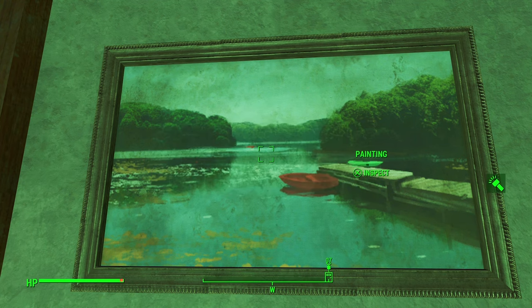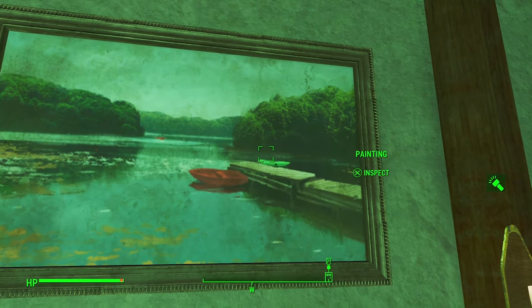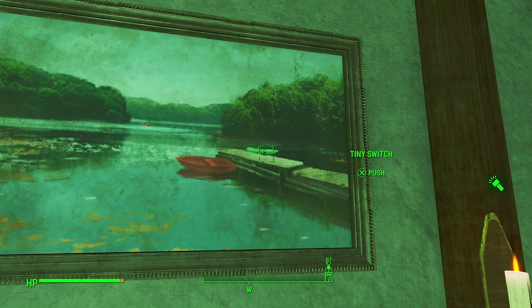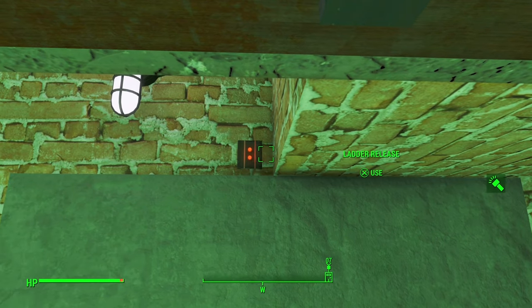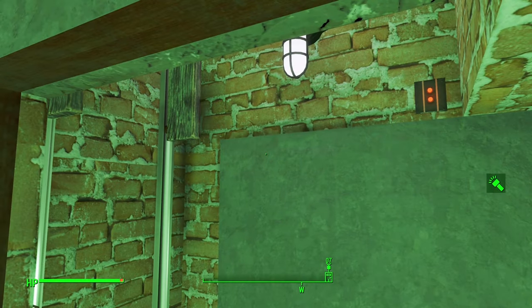First off, head into the upstairs bedroom and inspect the painting. If you examine it closely, you'll see a little switch. After hitting the switch, the wall will retract. Find the ladder release and make a ladder appear.